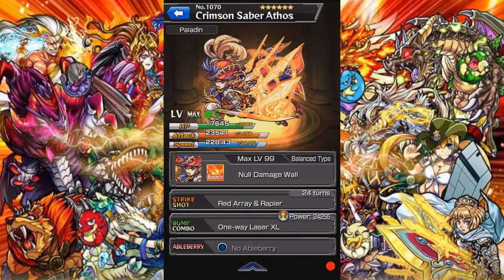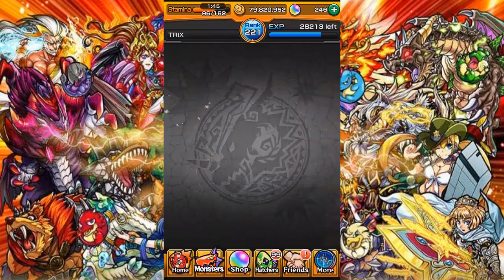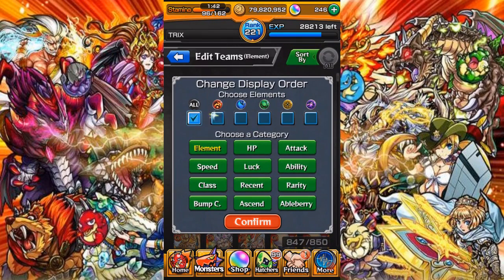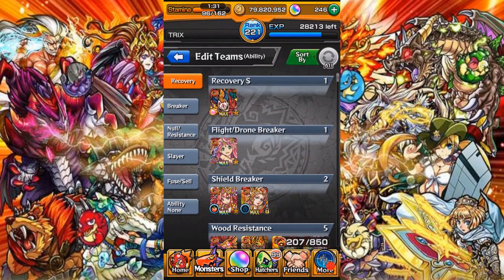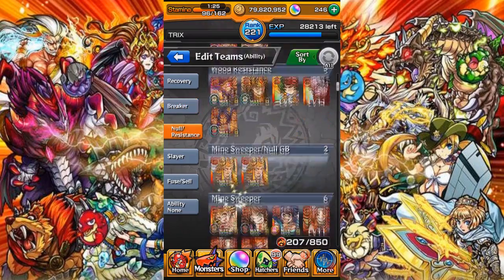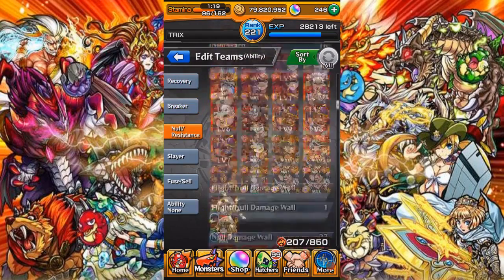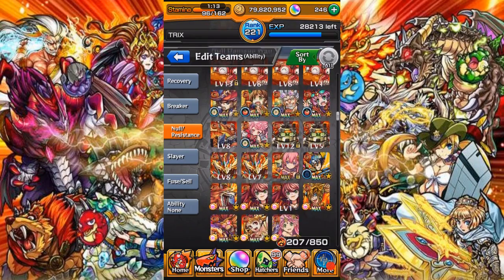You want to bring as many counters as possible to make your life easier in the event. So I'll probably bring Athos as a support, and with my team I'll bring fire element units. So sorting by fire and then going into ability, you want to pick out no resistances — specifically no damage wall.